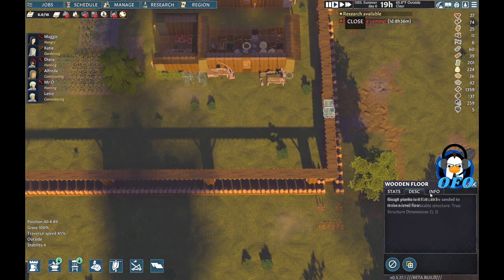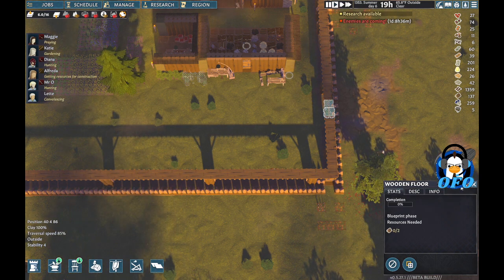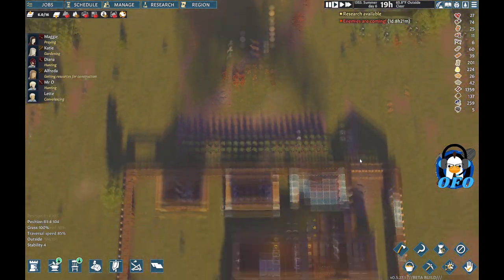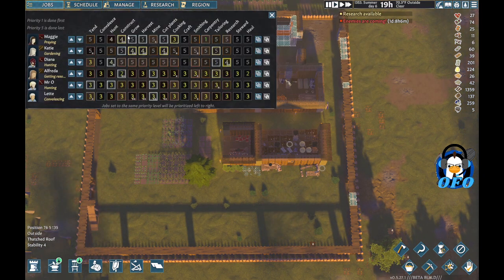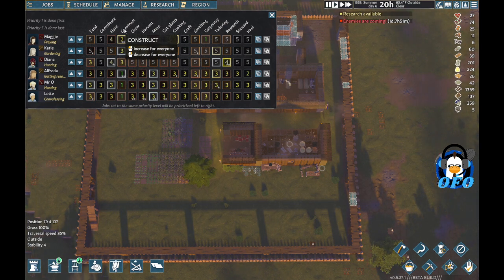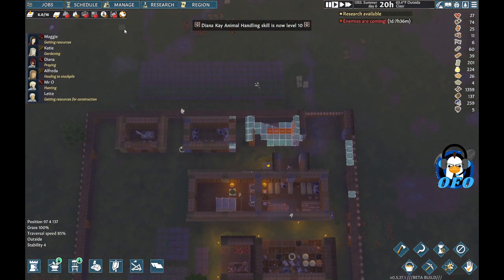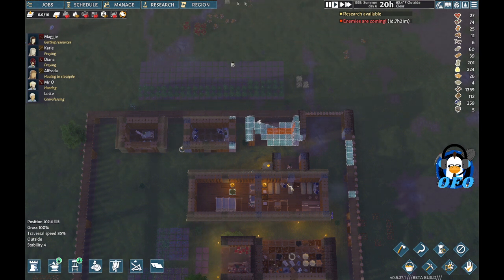We've got to wait for the resource - we've got 137 wood. We're gonna go to the wall. Let's get construct - we will put that up too, so it's priority for pretty much everybody. And then we can hopefully finish that wall we've been working on for a very long time, before we get one day and seven hours into it and an attack. Not much else for us to do.